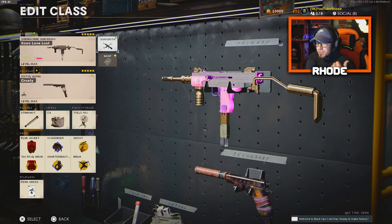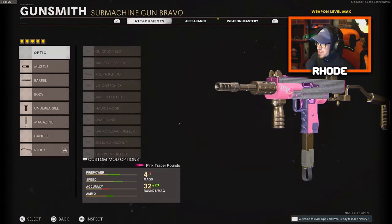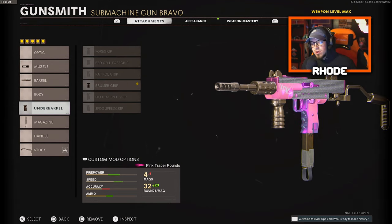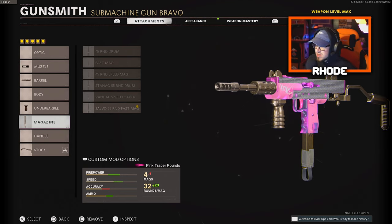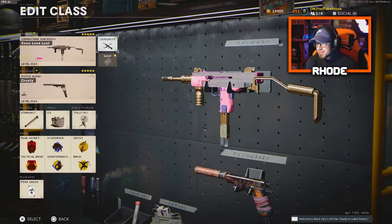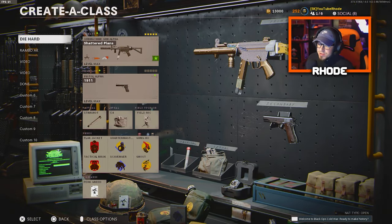The last one is the Milano — one of my favorites. After it got that buff recently, I think in Season 3, this thing is a monster. For the muzzle running the muzzle brake 9, task force barrel, bruiser grip for the underbarrel, 55 round fast mag, and the raider stock.